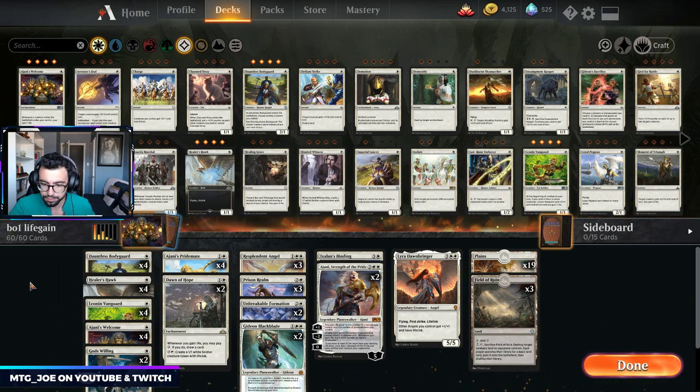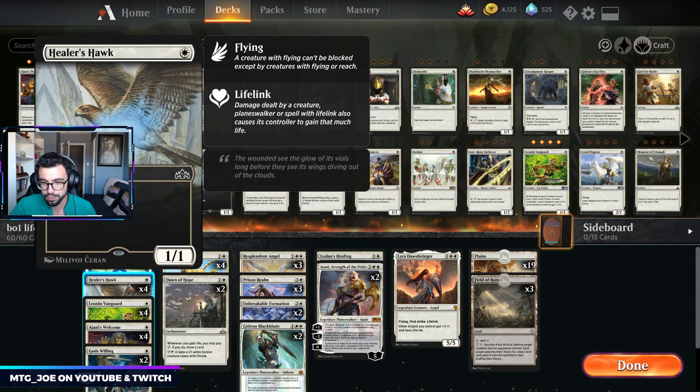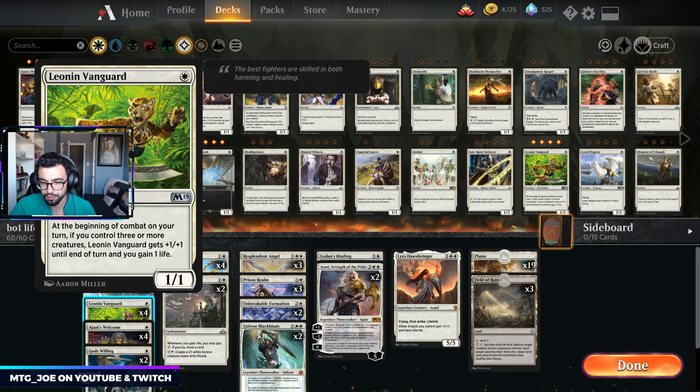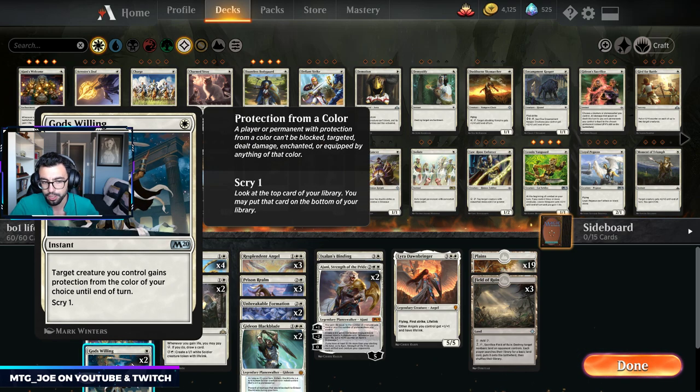The deck itself has a number of one drops. Dauntless Bodyguards are in here to protect our Pride Mates, Lyras, or Resplendent Angels. Healer Hawks are a one mana lifelinker. Leonin Vanguard can trigger life gain every turn. Ajani's Welcome gains us life when creatures enter the battlefield. God's Willing is protection, but also a way to make our big Pride Mates unblockable.